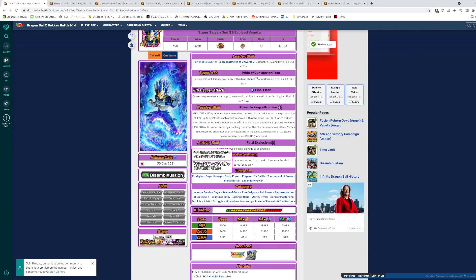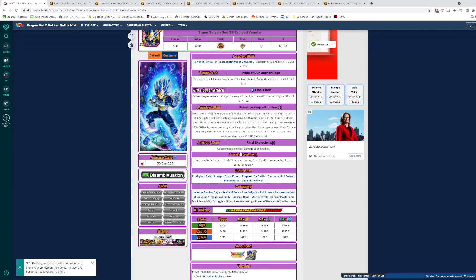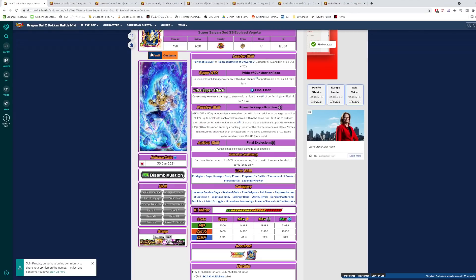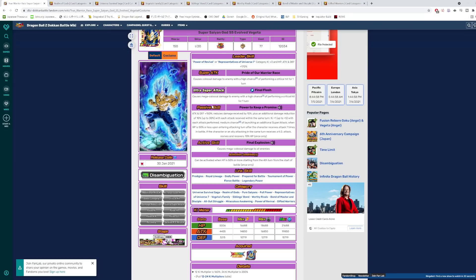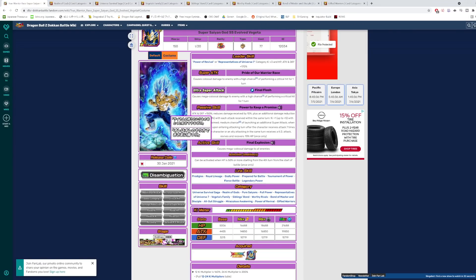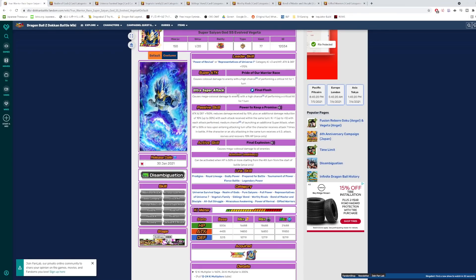He also brings a new mechanic to the game that UI Goku does not have: the costume change mechanic. When you use his active skill, the Final Explosion, and the enemy survives, he will actually change costumes — he'll remove his battle armor. That's referencing what happened in the anime where he used Final Explosion against Toppo, knocked Toppo off the edge, and the force of the explosion was so great he lost his battle armor and shirt. It doesn't really change what the unit can do, but it's an aesthetic introduction of the costume change mechanic.